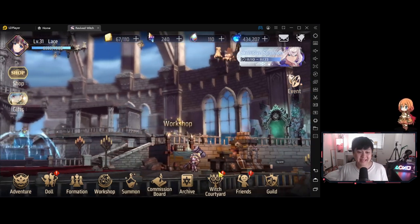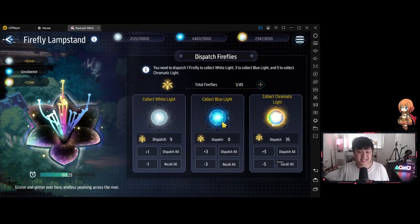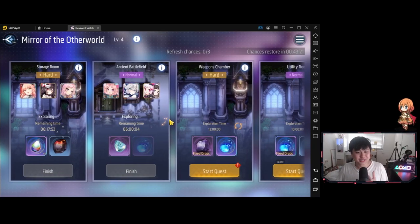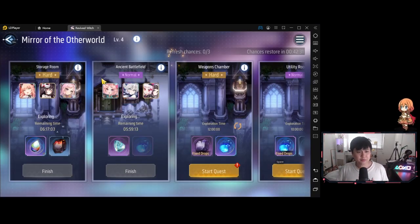Let's have a look at my base. My base is actually maxed out after a week. But honestly, even if you guys haven't been refreshing too much, you should be very close to this — as long as you've been paying attention to the firefly lamp stand and remembering the plus button to increase the total firefly capacity. The key call-out about this whole base system is that this mirror is actually pretty cracked. The fact that we can earn these gemmies, these souls, from the mirror of the other world — I love it. This is probably one of the strongest free-to-play factors of Revive Witch right now.